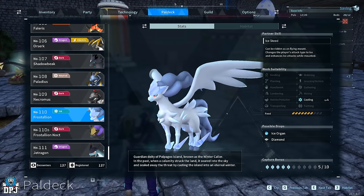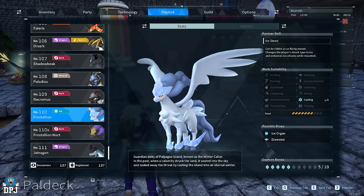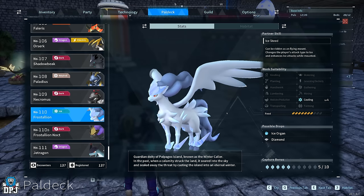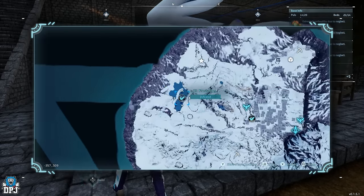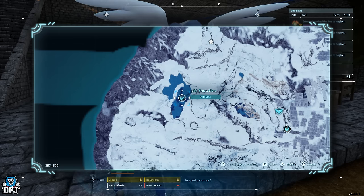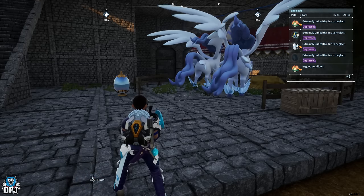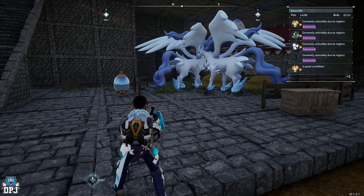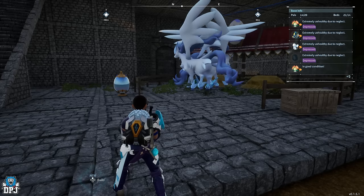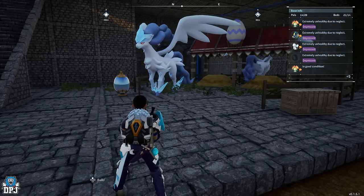For Cooling, the only level four pal is Frostallion — but it's a legendary pal, meaning you need Frostallion parents to breed it; no other two pals produce a Frostallion. Your only option is to catch a male and female Frostallion and keep breeding them to gather and match these passives. It's a long process, and in my opinion it's probably not worth it — Cooling as a work suitability just isn't valuable enough to justify the effort.